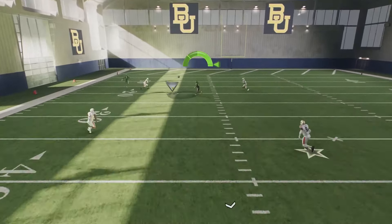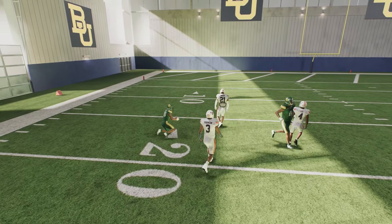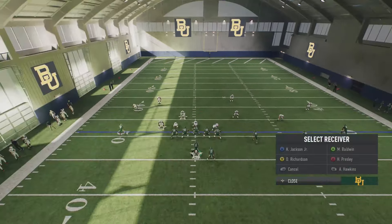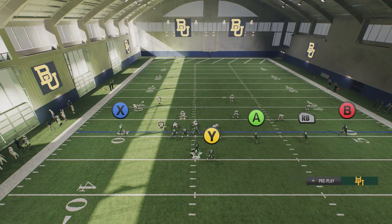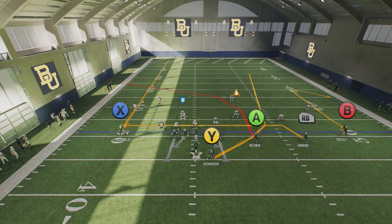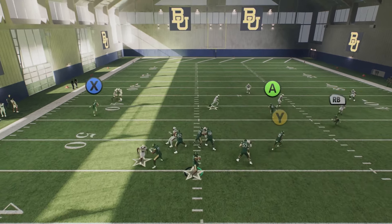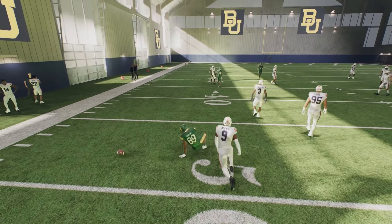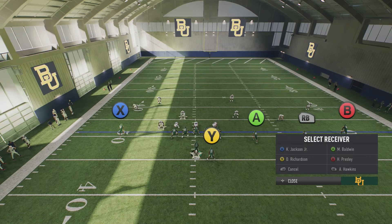I'd recommend putting the outside guy running the streak as your fastest player and your best route runner where A is, because we want X to take the cornerback out of the picture. When we make the cut there's nobody there — even in Cover 4, they follow the streak from X and once A makes the cut you're free to throw. If you just want yards, you don't even have to smart route it. You can stem it down one if you want it to break a little quicker. It'll still be a great high-low read because A is not going directly to the corner — the flat defender has to register RB coming across, so it's a high-low. If RB is open just take RB — you can still get five to ten yards.